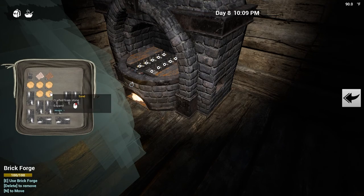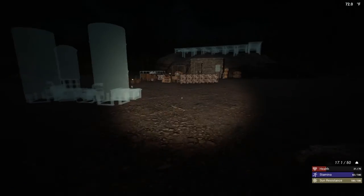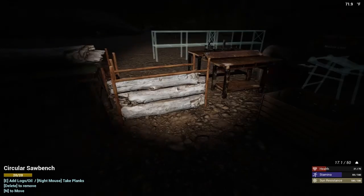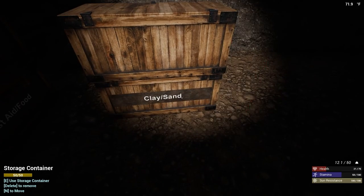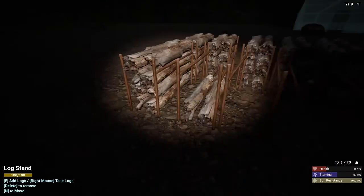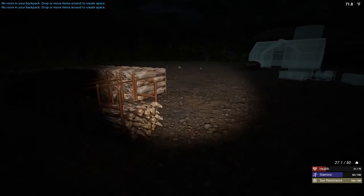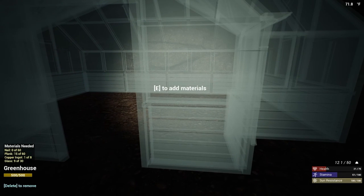We'll throw some of these in here and that'll be two iron ingots. Let's throw some glass in here — I need 60 nails so I'm going to need a lot of iron ingots. I need to get the loom going so I can get a bigger backpack, because this is ridiculous. Let's drop the sand in here. When we get to a large section of an update where maybe I get this finished, I'll bring you guys in — until then I'm just going to keep grinding.